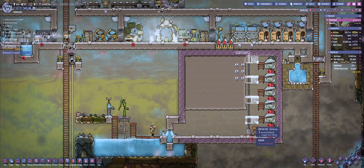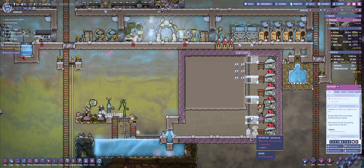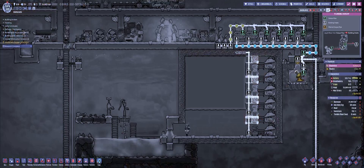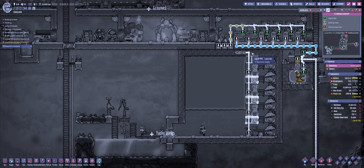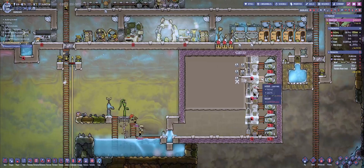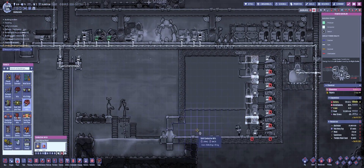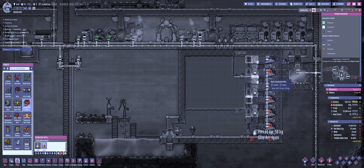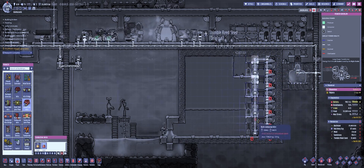Now we can go back into ventilation, grab my gas pump, and build that in its spot. Next up, we're gonna need power. I did build a little bit extra over here — one airflow tile, one sandstone tile — so that I can build the electrolyzers going straight up. I also gave myself a nice little liquid pump going straight down. You can have it going from the bottom or from the top; it doesn't really matter. I want mine connected here so we can have a constant water flow. So I'm gonna take a conductive wire and use the nice iron we have over there — about 2.5 tons — and go straight up, straight over, and straight down. There we go, a nice little loop.